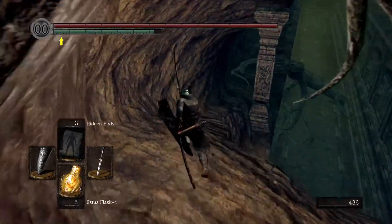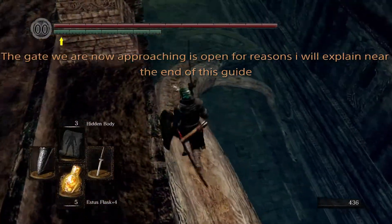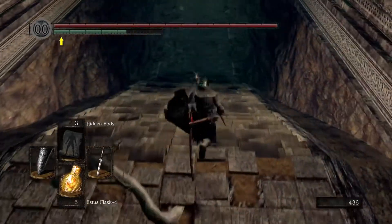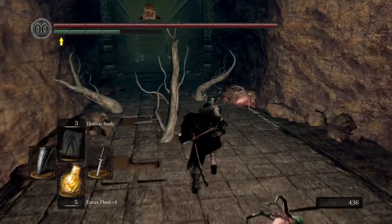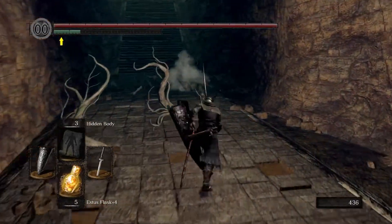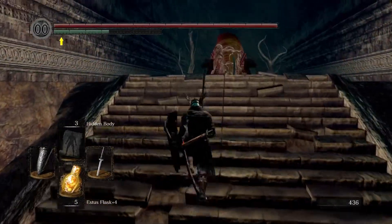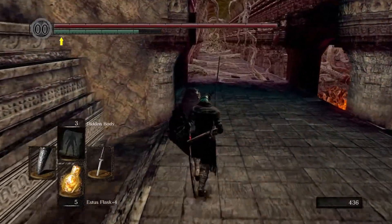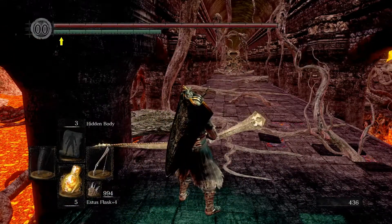Take a right through here and head down this branch. Before I said the covenant near the bonfire was relevant — it's because you need to give the leader of the covenant 30 humanity. There is a brick wall where we are about to run through, and that will not open unless you have given the princess or queen 30 humanity. Make sure you've done that before doing this.